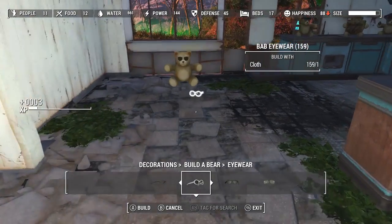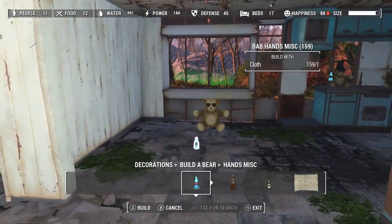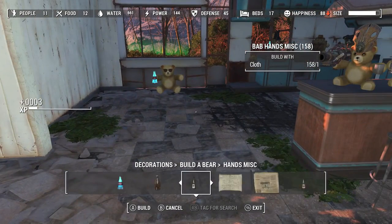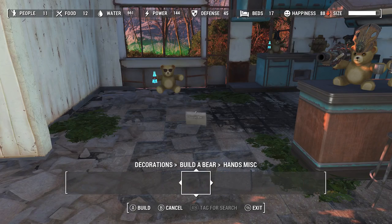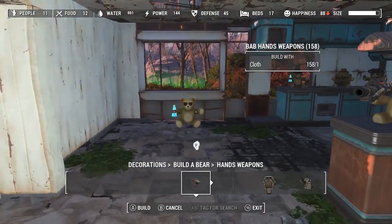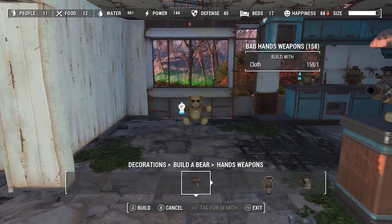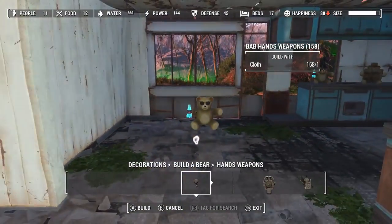So you've got eyewear. You've got hands miscellaneous — so you can give him Nuka-Cola or a coffee cup. I don't have a whole lot in for miscellaneous yet; I was too busy working on weapons. It will snap to both hands, but it gets a little wonky — you've got to move slightly left and right when facing his center, or if you get too close it snaps behind him.